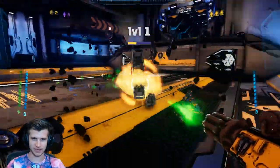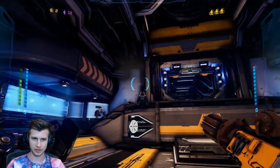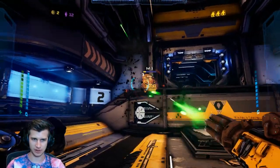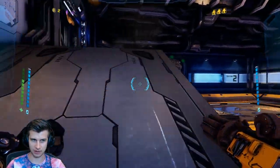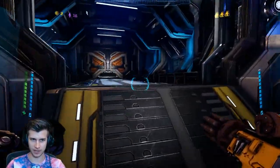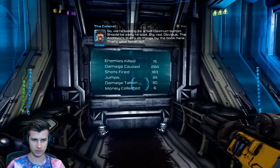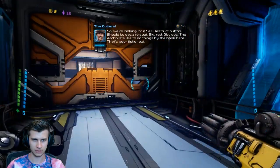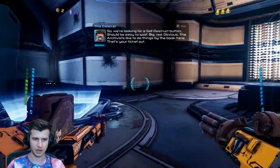Oh, there's still another dude. These guys remind me of the little dogs from TMNT 2, if you ever played that game. And there's still more. Trash compacted, a little love from my knuckle. So we're looking for a self-destruct button — should be easy to spot: big, red, obvious. The archivists like to do things by the book here. That's your ticket out. Find the self-destruct button, also find a left-hand gun, also bounce off these moon pads.